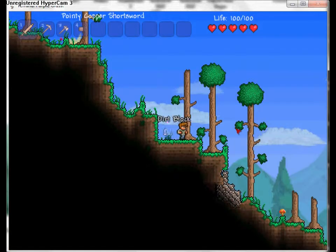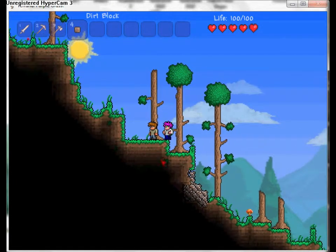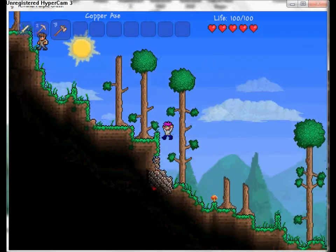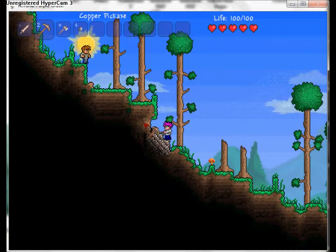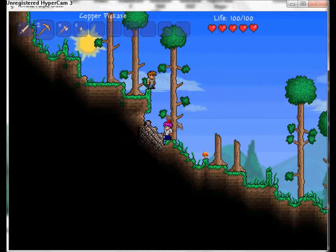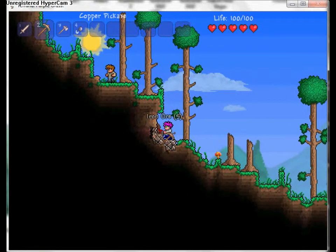You click your character and click the world - Tutorial World. Now that you're here, you start out with your simple sword, pickaxe, and hammer. Already right here there's iron ore - it may not look like anything but it is iron. When you take out your pickaxe you're allowed to mine through dirt, stone, gravel, silt, and other blocks.